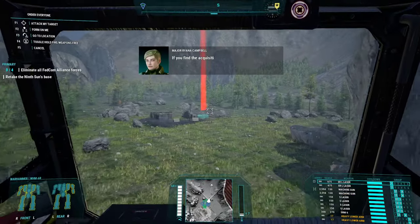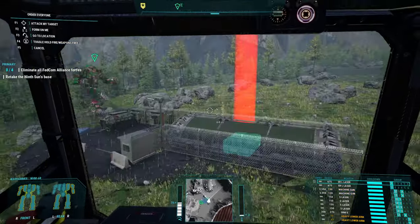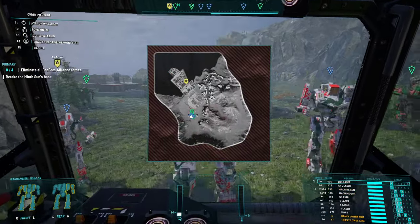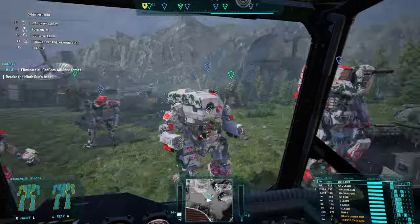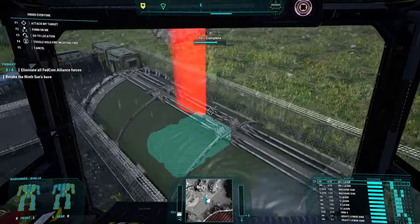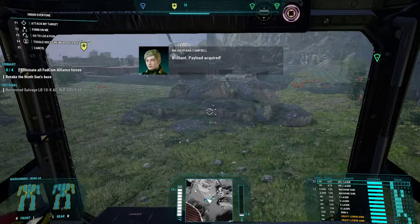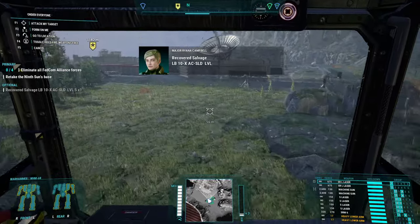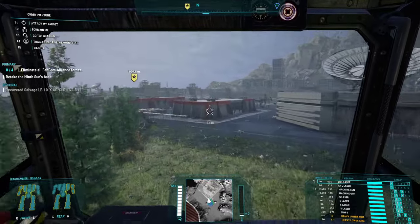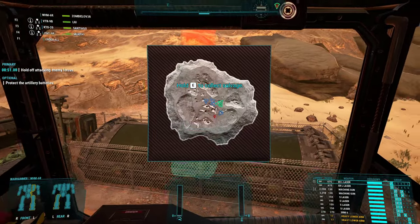Walk up to any acquisition to pick it up. Here is the first one in the first mission - it's just to the south of the base, not too hard to find. I haven't even killed any enemies and I've already picked it up. We get one LBX solid tier 5 - not bad, pretty good, we can make use of that on one of the mechs straight away.